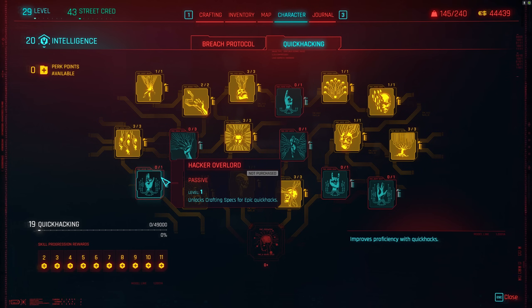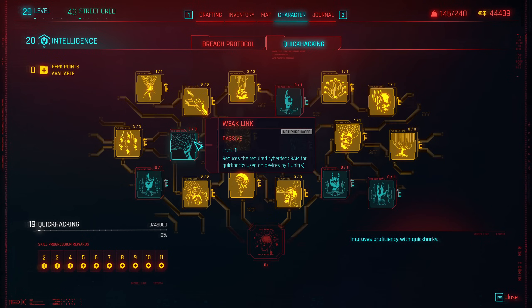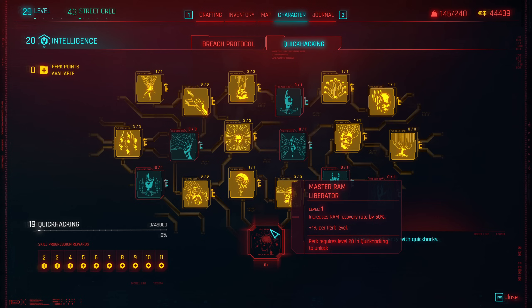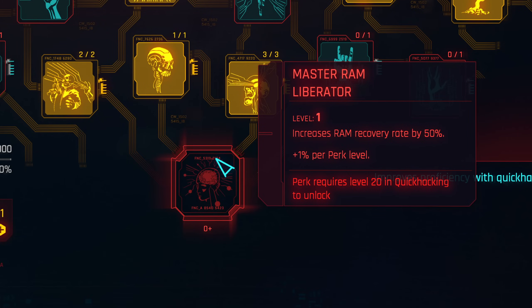One cool thing: if you craft all the quick hacks you want, you can literally reset the perks, redistribute the points, and this time skip those crafting perks — saving you four points, which is a lot. I'd also skip Weak Link since you don't need much RAM to hack devices anyway. I'd skip iSpy too, especially mid game and higher, because when you're sneaking and quick hacking the damage is so huge that rarely anyone can spot you. Also, once you reach skill level 20 in Quick Hacking, you really want that last perk which increases RAM recovery by 50% — it's really good.